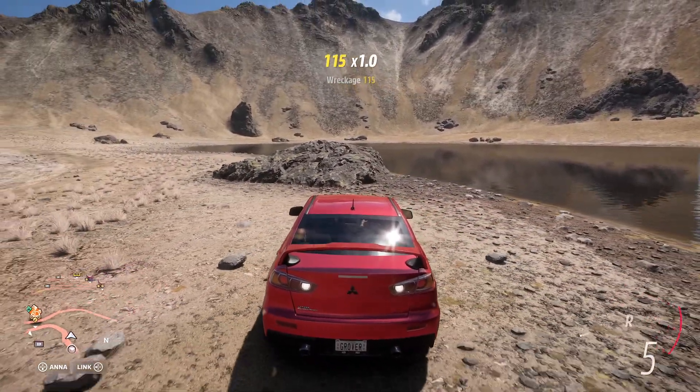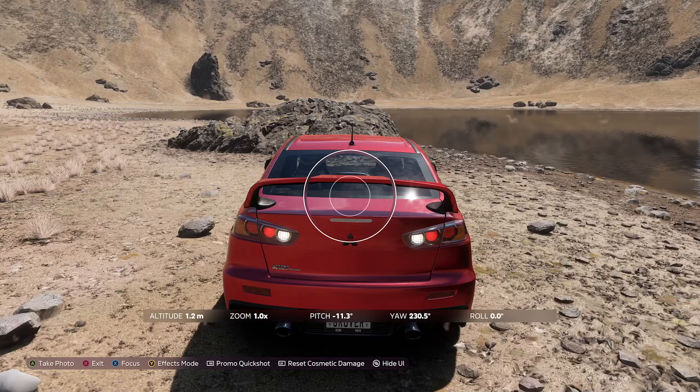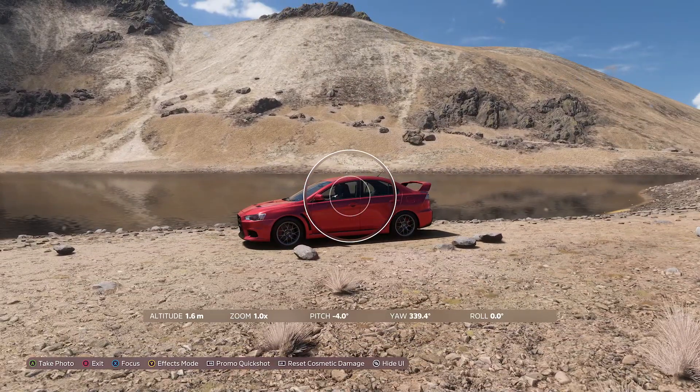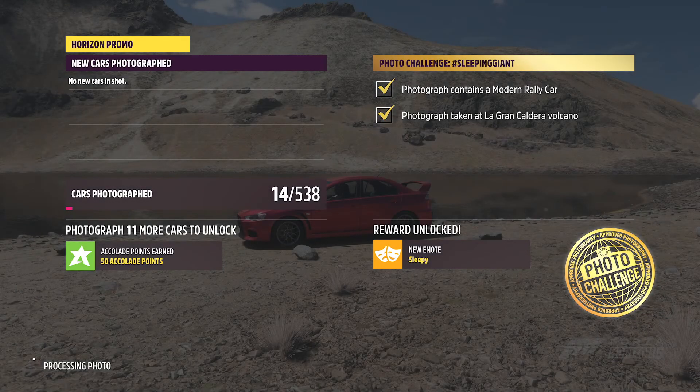Honestly, I think you can just park somewhere, go into photo mode, and let's see if this works. Boom — photograph contains a modern rally car, photograph taken at La Grande Caldera Volcano.